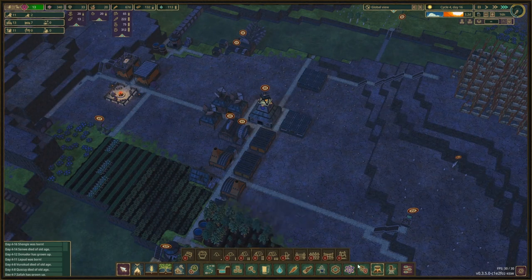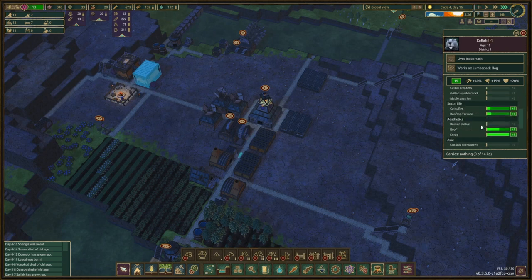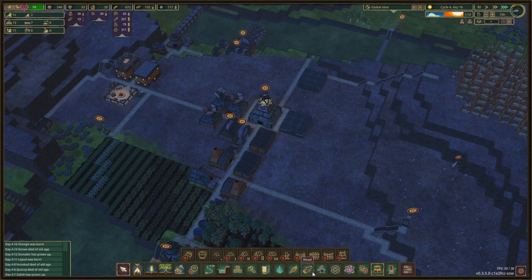Otherwise we could do a beaver statue, which is three points — actually no, it's only two points. So 30 metal is not worth it for just two well-being points.